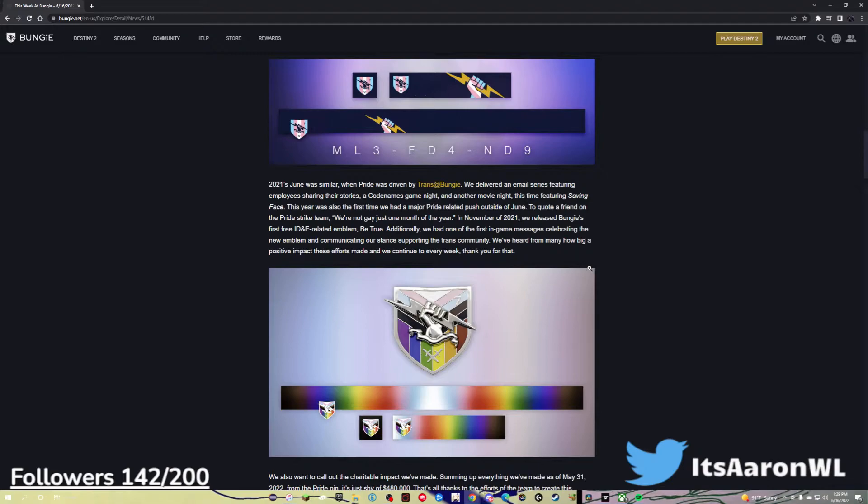2021's June was similar — pride was driven by Trans at Bungie. We delivered an email series featuring employees sharing their stories, a Codenames game night, and another movie night, this time featuring Saving Face. This year was also the first time we had a major pride-related push outside of June. To quote a friend on the pride strike team: 'We're not gay just one month of the year.' In November of 2021, we released Bungie's first free ID&E-related emblem, Be True. Additionally, we had one of the first in-game messages celebrating the new emblem and communicating our stance supporting the trans community. We've heard how big a positive impact these efforts made, and we continue to hear that every week.